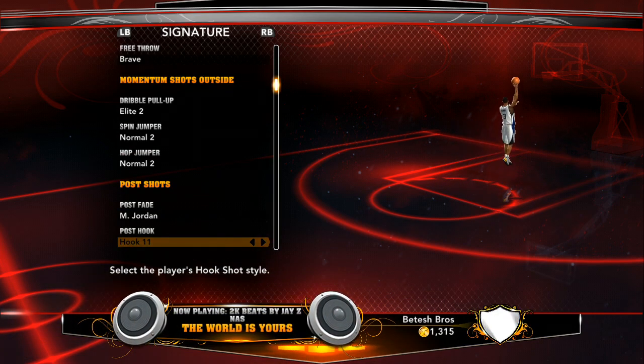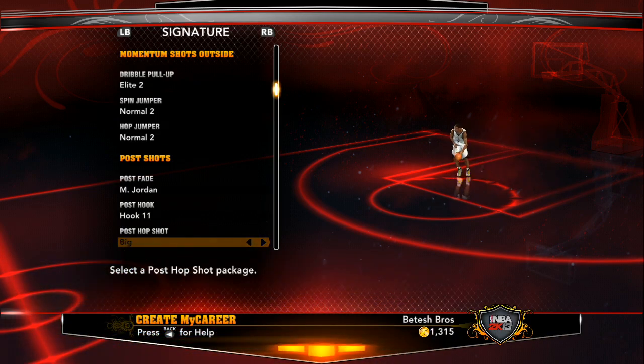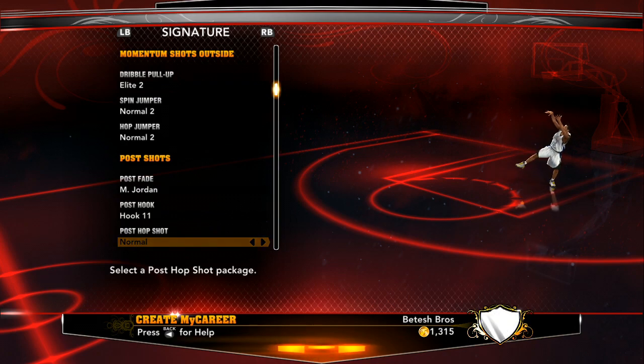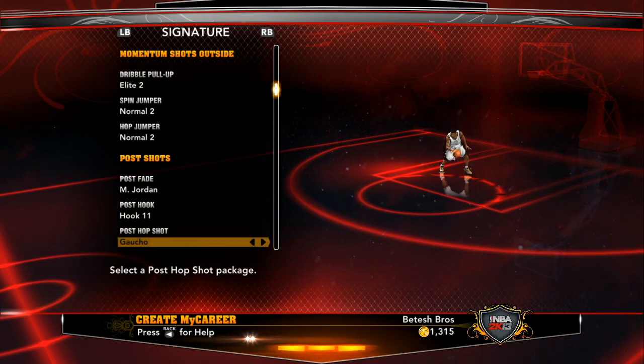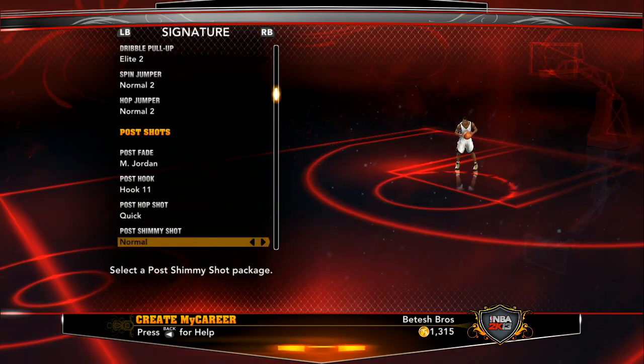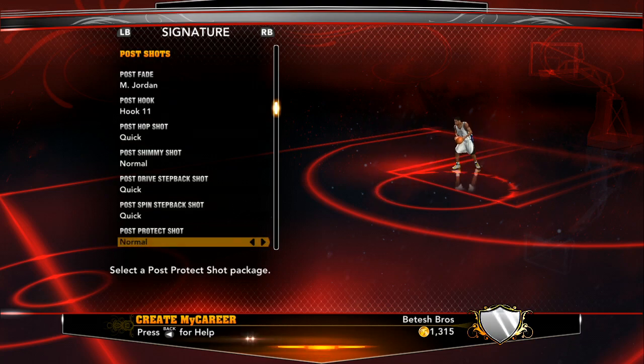Of course you got Jay-Z — what is good music. On the post hop shot, what they did add to 2K13: you have Compact Crusader, Deliberate Gaucho — those are additions to the game, new post shots. I'm gonna go with normal post drive step back. This is awesome — they added all those into it. I'm just gonna do this real quick.